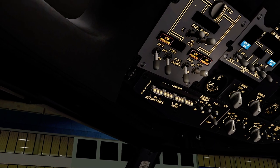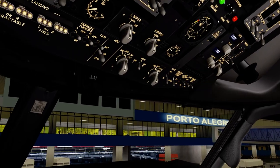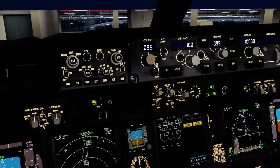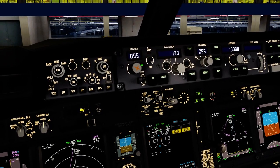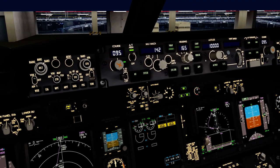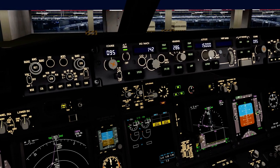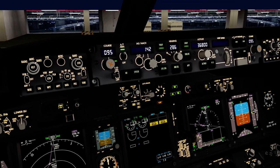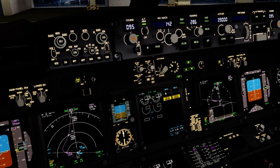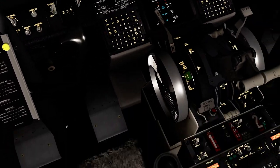Deja aqui pronto. Aí a gente vai pedir autorização pro push. Clearance Delivery, KAM 4680 with the weather, request clearance. Tom 4680, clearance runway in use, cleared to destination airport via the Alpha Romeo Victor Uniform 1 Alpha, then as filed, climb and maintain flight level 60, expect 10 minutes after departure, departure frequency will be 128.8, squawk 5044, QNH 1013. Clear to destination airport via Alpha Romeo Victor Uniform 1 Alpha.